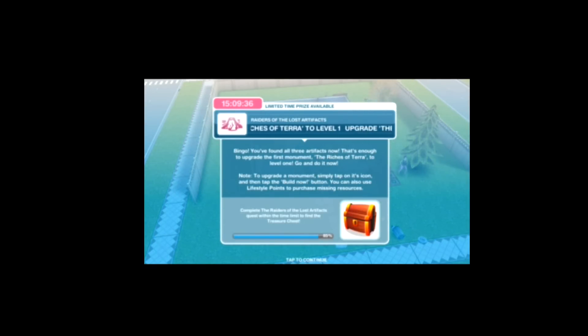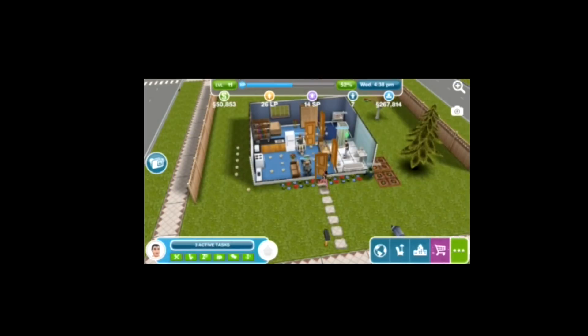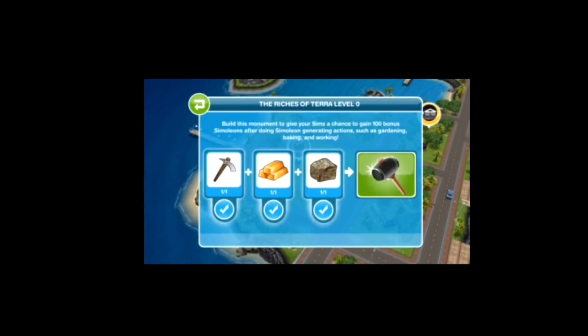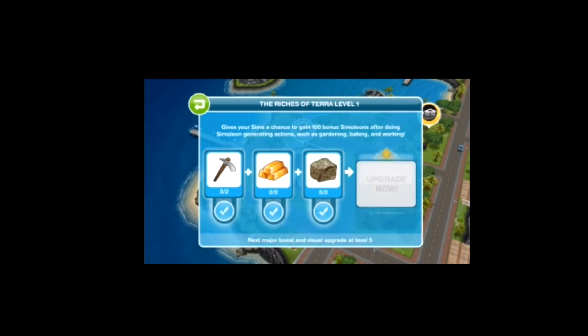The next task is to upgrade the Riches of Terror to level 1. We need to head back over to the Mysterious Island, collect some money here, head back over, and then find the Riches of Terror — or however you say it. Because we've got one of each of those artifacts, we can build it up to level 1.